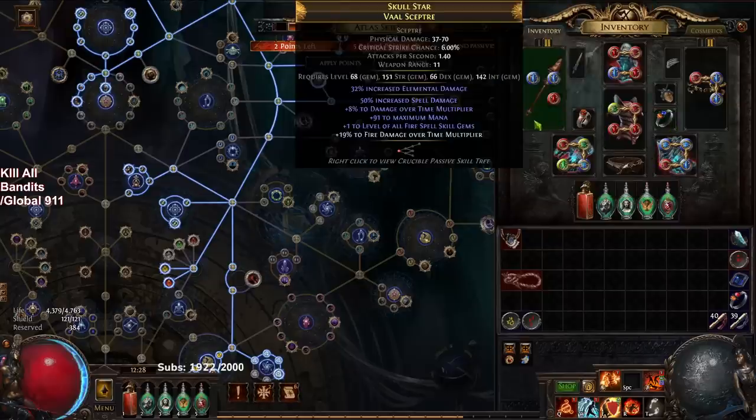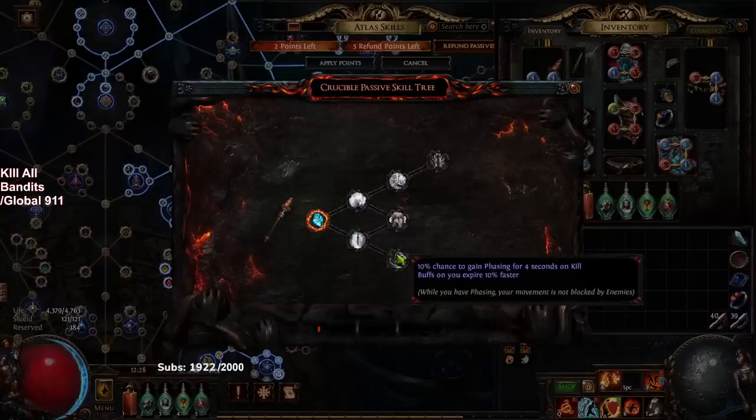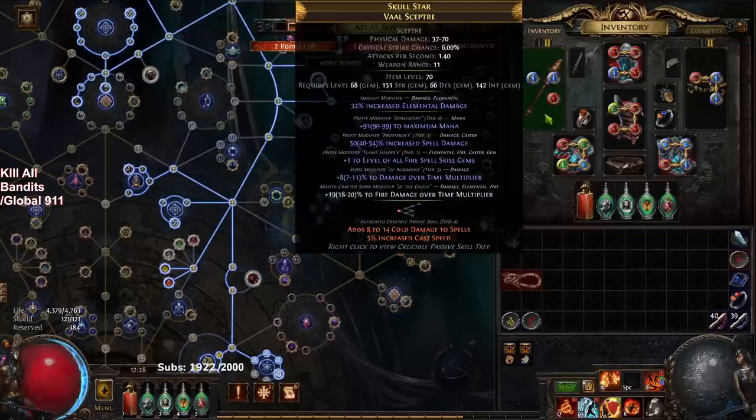This is the weapon I purchased — I looked for plus levels of fire skills and fire multi or damage over time multi, trying to get whatever was cheap. This weapon has a spell damage roll which is not good because it could be fire damage, but it still works for fire trap. I did some Crucible tree on it but it's not really very good. The best thing I could get is maybe phasing on kill, but then buffs expire 10% faster. That explicit caster damage modifier might be okay — giving like 5% spell damage — but not amazing.